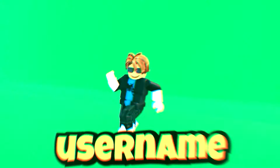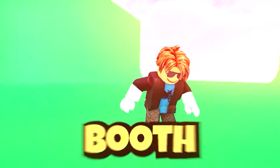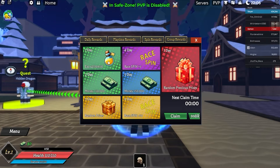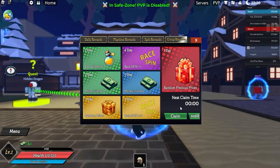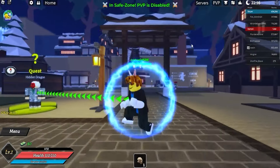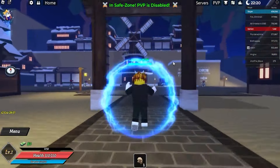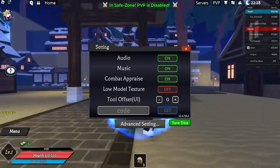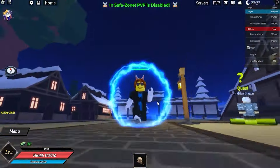We got right here daily rewards, playtime rewards, spin rewards, and a bunch of other things. So click on the claim button right here if you haven't claimed all these rewards yet, and this is actually really epic. So let's go to the codes.